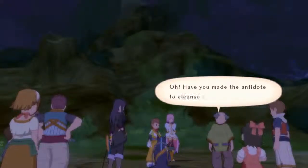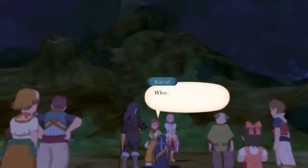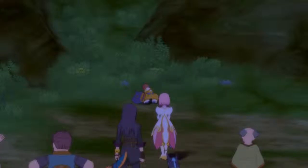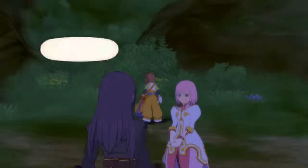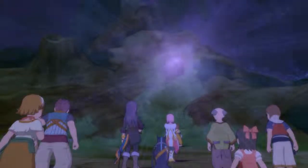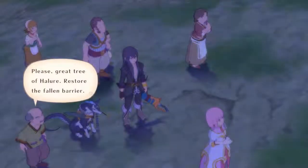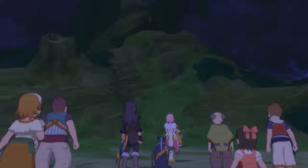An NPC asks: 'Have you made the antidote to cleanse the tree of poison?' Then: 'Carol, it's up to you. I'm no good at this sort of thing.' Carol says: 'Okay then, here goes.' After the animation, someone mentions Carol said there was someone he wanted to show the blossoms of Halor to — they were hoping they weren't too late. The tree begins to react.